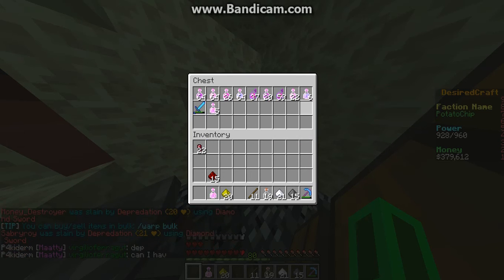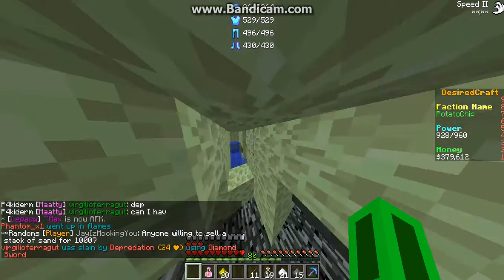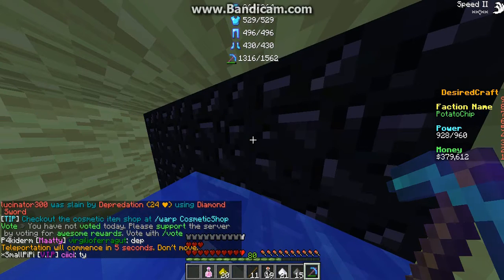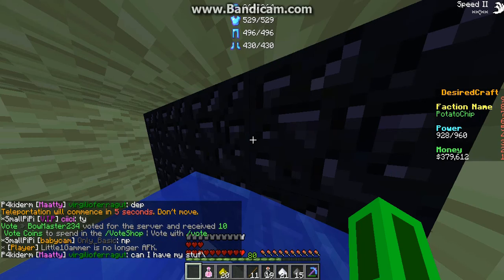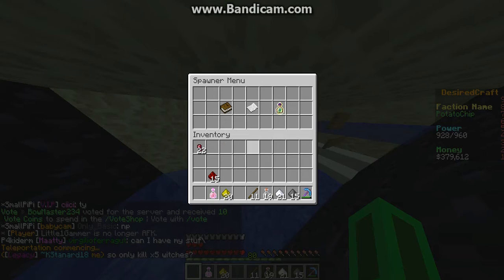So we have stacked pots. What you need is a witch spawner and a hopper — and a lot of money to upgrade the witch spawner. You need to upgrade the witch spawner to level 6, just to the top level. We have 2, so it's more respawning.